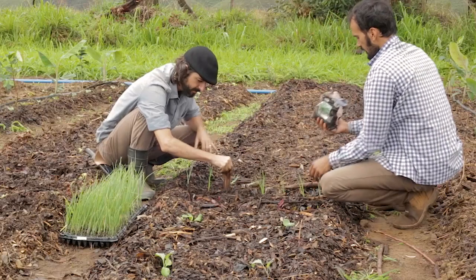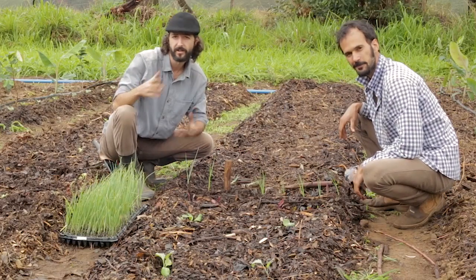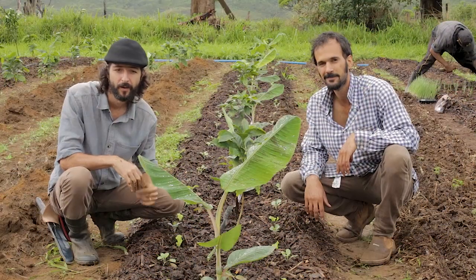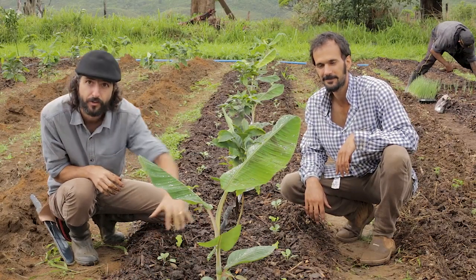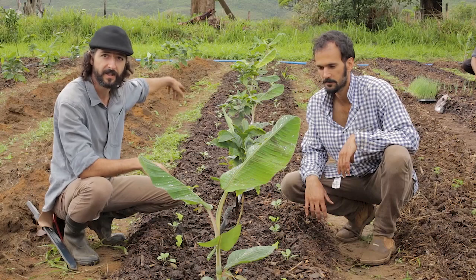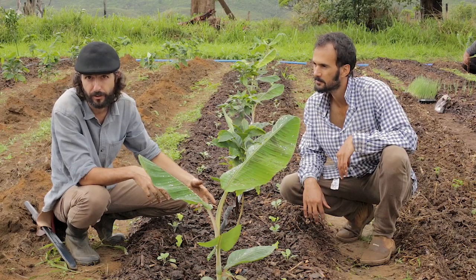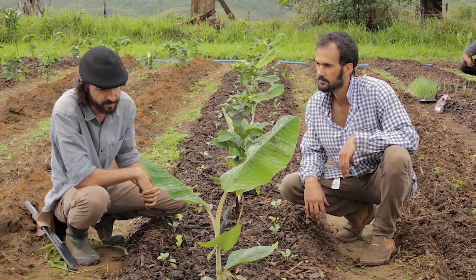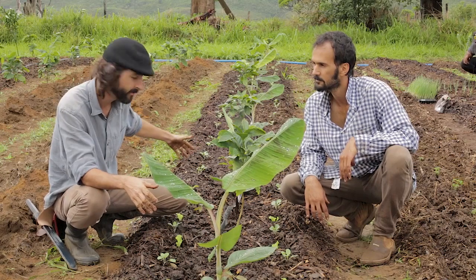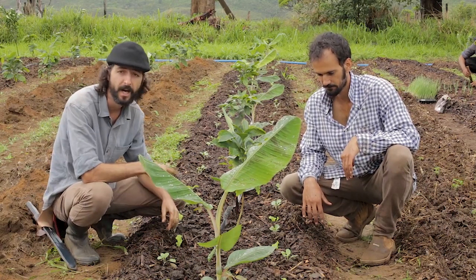Now we're going to show you how to plant vegetables in the tree beds during the first stage when the trees haven't grown yet. We've got eucalyptus, bananas, and coffee here. Just a reminder: we haven't planted citrus or other major fruit trees like avocado because we really want to keep the sun coming into the veg system. We planted the bananas every meter and a half — that's how densely we're planting them.